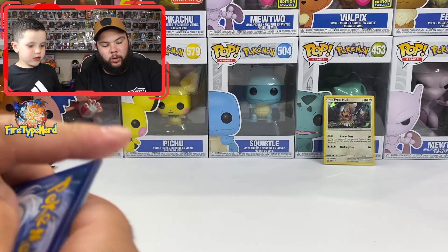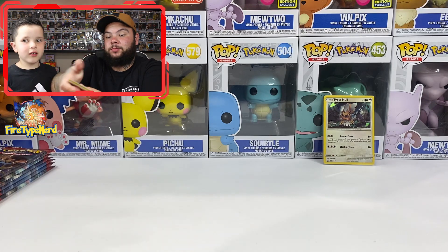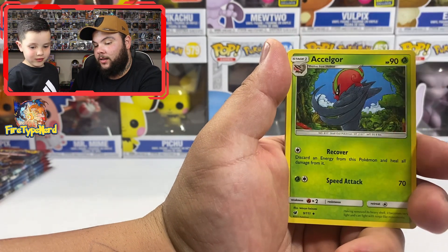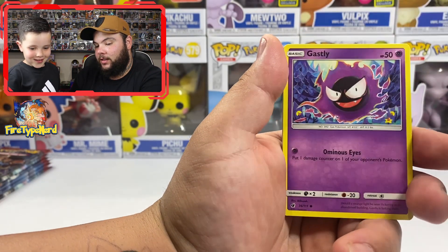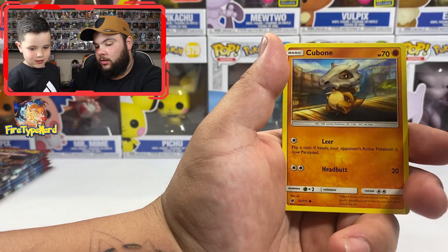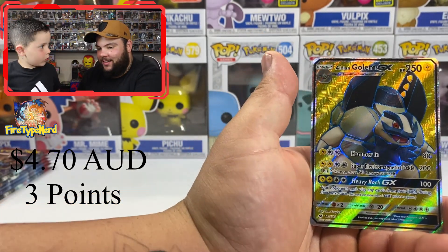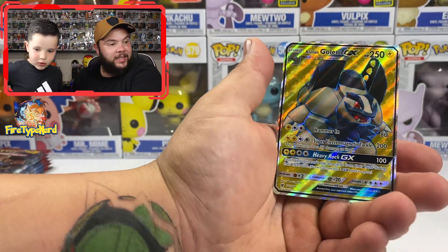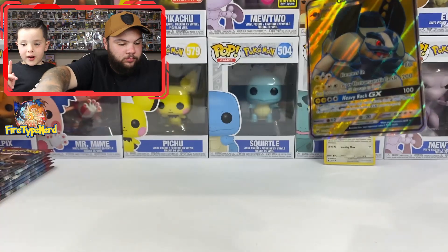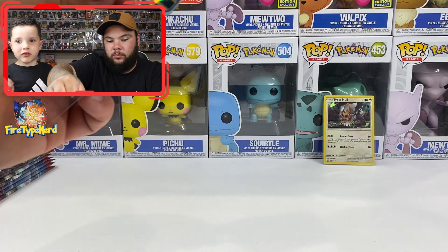Pack two: fighting energy, Kakuna, Alolan Exeggutor, Staryavia, Gastly, Clawfish — I love Clawfish — Minccino, Weedle, Cubone, Staryavia reverse holo, and a Golem GX full art! That is insane — that's three points!